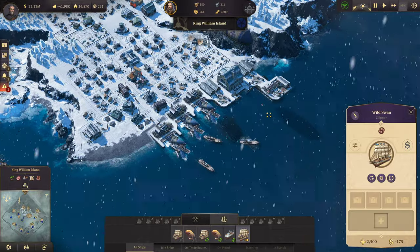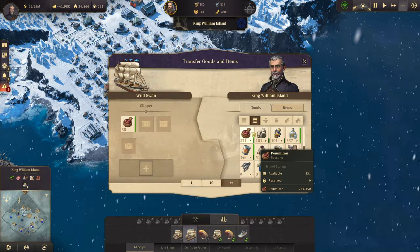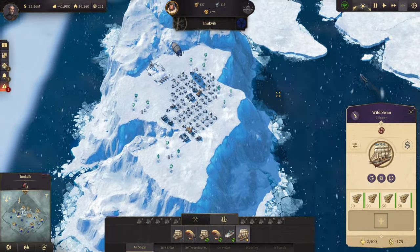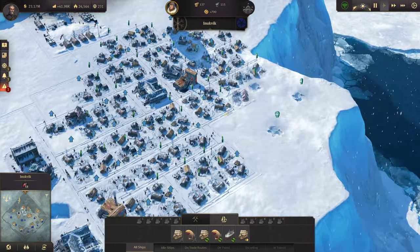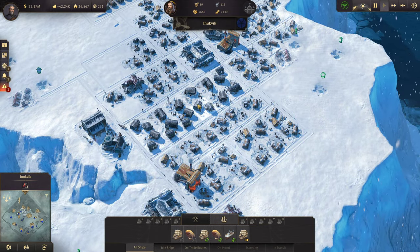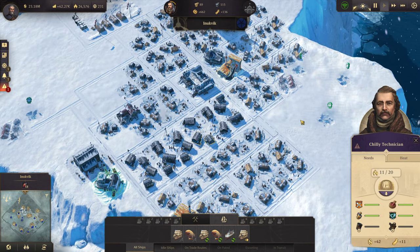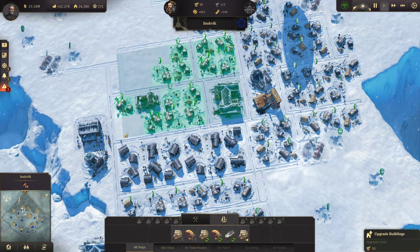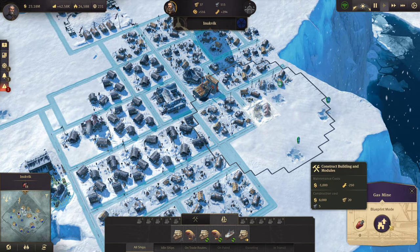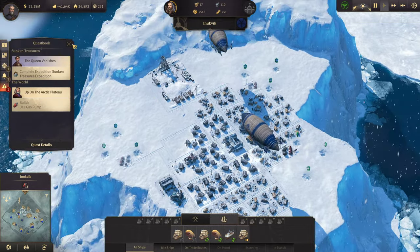We're going to take a clipper, load it up with a little bit of timber, and bring him up. We'll just park him right there. Alright, let's get up and get ourselves 250 technicians. We will need the canned food, of course. There is our first grouping of them. Let's get this unlocked.